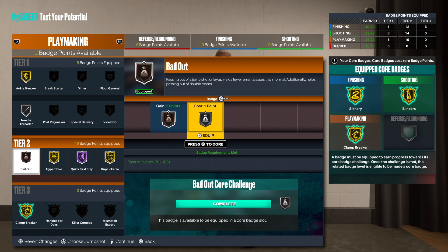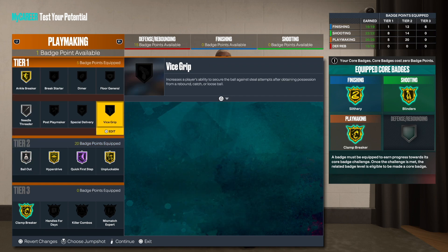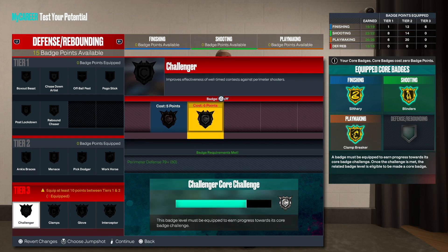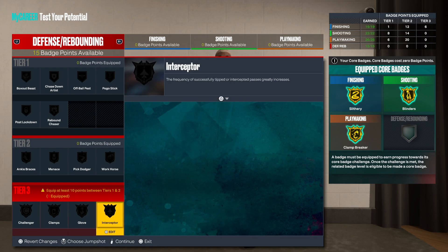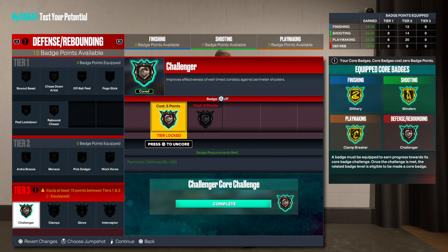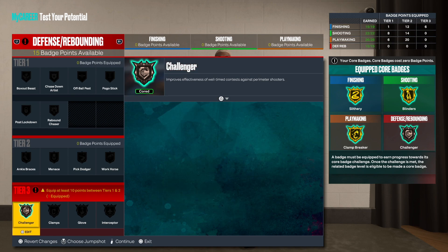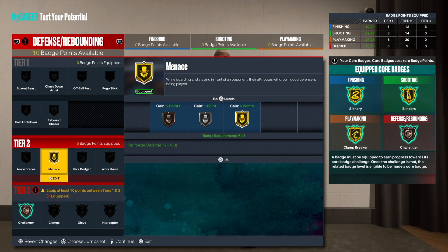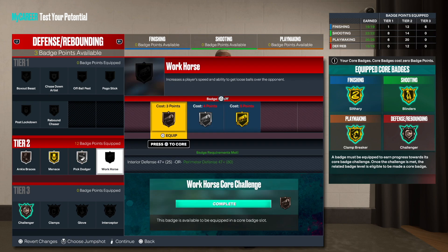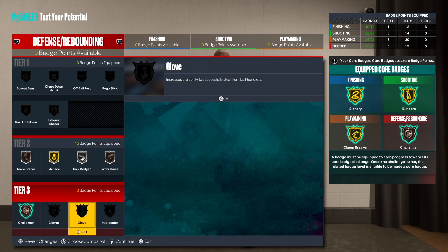Last but not least, boost that up and vice grip on bronze. Now we can add core badges - if you put plus two you'll get challenger on silver, or just plus one works. The amazing thing about this build is you'll be able to get four core badges in all four categories, which is going to be amazing. I'm going to go menace, ankle braces on bronze, and you'll be able to get workhorse. Let me know what you thought about this build - until next time, much love.